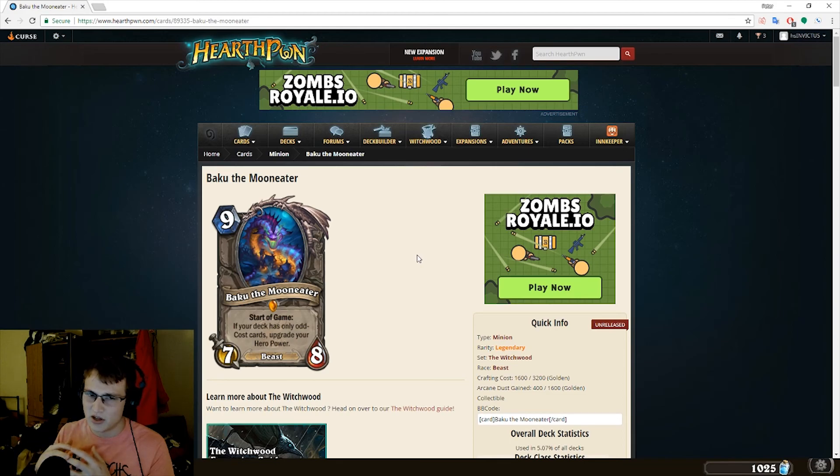But Baku is a little bit different, because you don't have to draw Baku. You get the effects immediately on turn 1. You could coin out your Hero Power if you wanted to, and you would get the upgraded version, which is a big deal. I think that in this Face Hunter deck, and in all the decks that run either Baku or Genn — which is the even cost version — you don't want to draw these cards, because they're abysmal. The deck that really does not want to draw Baku is going to be this Face Hunter that I want to talk about right now.